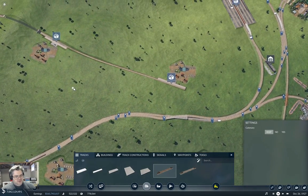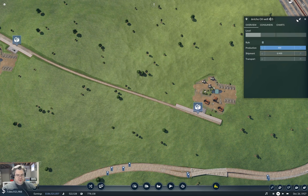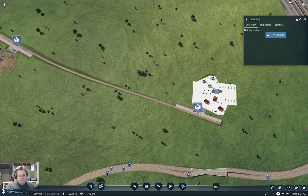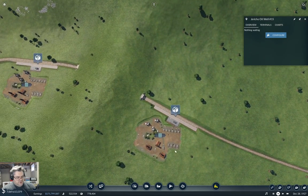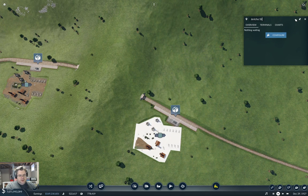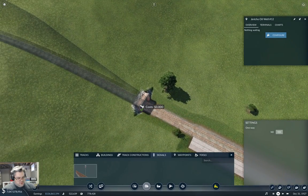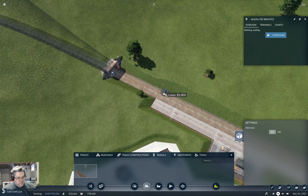Now we need to put signals all over the place and name these stations properly. So this is Jericho oil well number 15, so this is also going to be Jericho oil well number 15. We don't need a signal over there. That's Jericho oil well number 12, and so's that — oil well number 12. We'll need a proper signal there and we'll need a two-way one here.